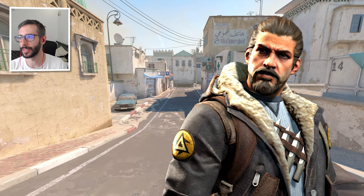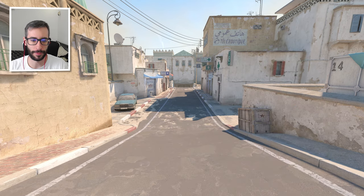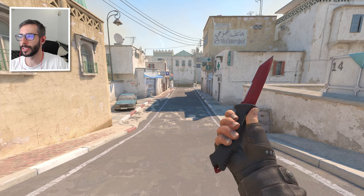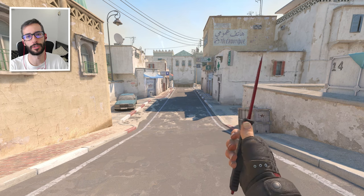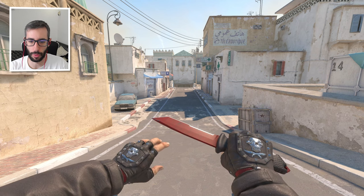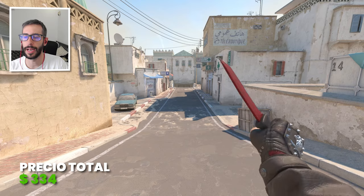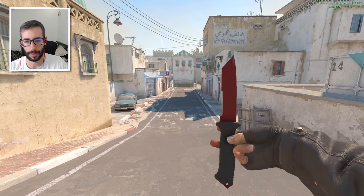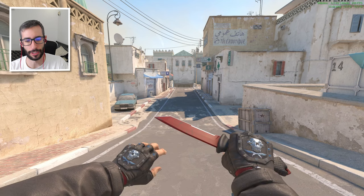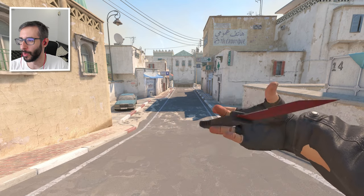Turno del agente Black Wolf Sabre. En este caso os he traído un Bloodhound Charred Field Tested. El cuchillo es el Huntsman Crystal Field Tested — perdonad, lo había dicho al revés antes. Combinación: 334$ precio total, sin el agente 330$. Queda bastante guay con las mangas y sobre todo los guantes. Eso sí, la animación si la veis un poco rara, eso ya depende del juego.